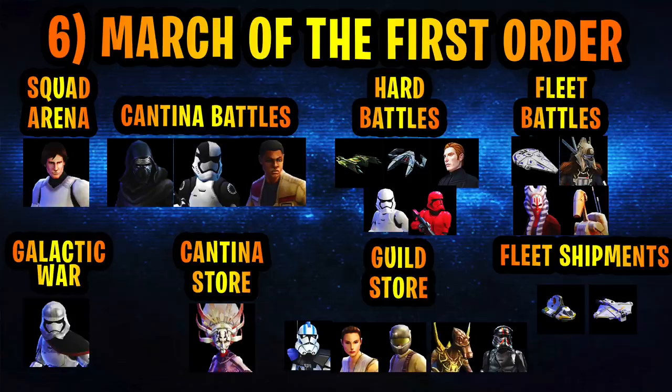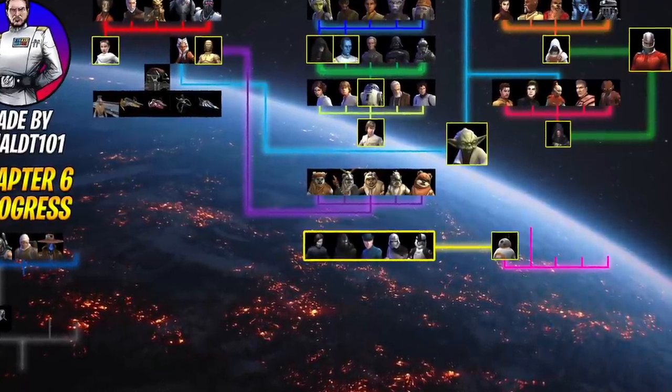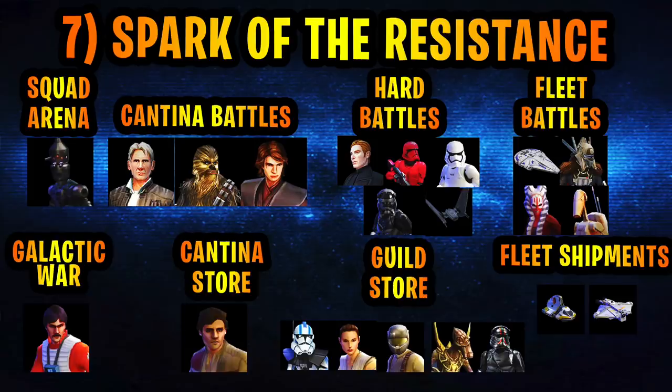Chapter six is Marching of the First Order, and it largely explains itself — lots of First Order farms in Cantina Battles, Galactic War, and hard battles. Start farming Hux, Sith Trooper, and First Order Stormtrooper as early as possible because they're going to be long farms. You likely won't have them in time for BB-8, but the first Galactic Legends goal you should shoot for is Kylo Ren — he's the most accessible — so you need to farm the First Order before you get BB-8. Also add Lando's Millennium Falcon to your Fleet Battles because you'll need it for the Raddus in the future. By the end of this chapter, you should have Commander Luke Skywalker and BB-8.